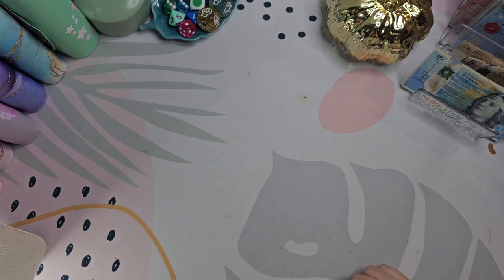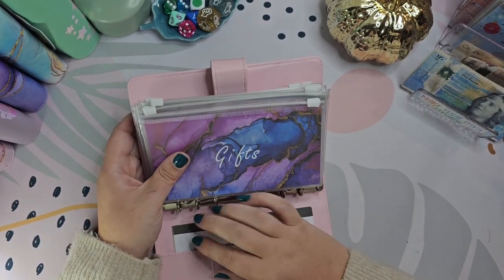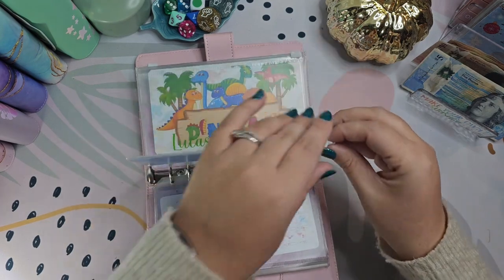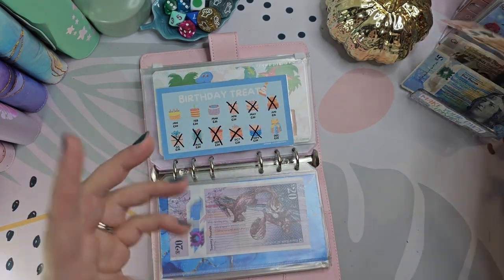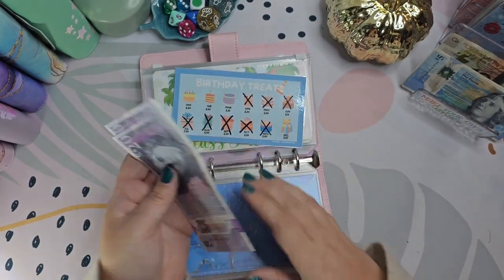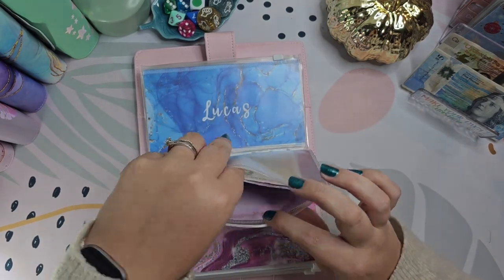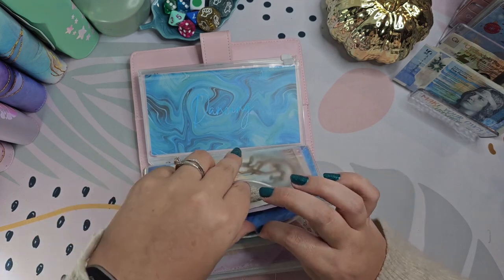Now we're going to go into the birthday binder. I've decided I'm going to give my spending money up so I can do the challenges with it, so I'm going to put 20 pounds to the side - that was my half. I'm going to put some money into Ryan's because otherwise when am I going to have any money to give him on his birthday or Christmas? He has got now 60 pounds - whenever he needs money for anything I take it out of here. And then the kids are going to get five pounds each, so they've got 20, 35 - and Lucas will have the same.